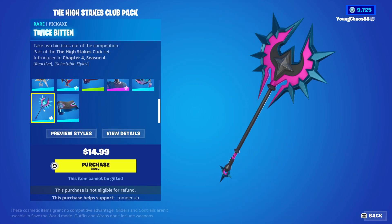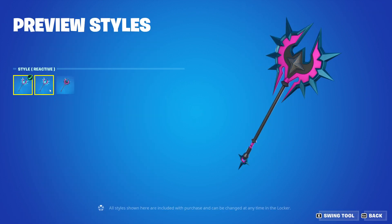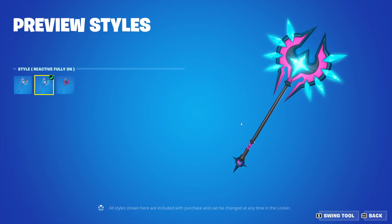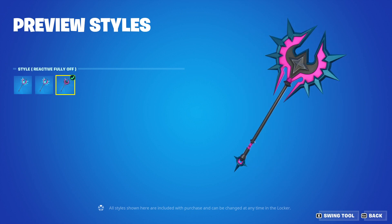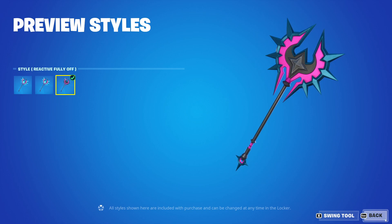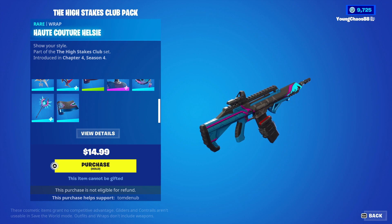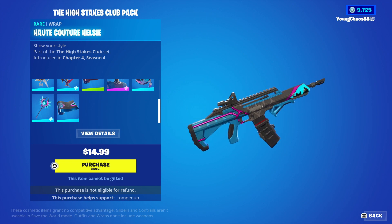Then we have Twice Bitten — it's a rare harvesting tool with a total of three variants, very similar to the others. You can have the reactive fully on, which looks really clean as the blue shines nicely, and you can also have the reactivity fully off.